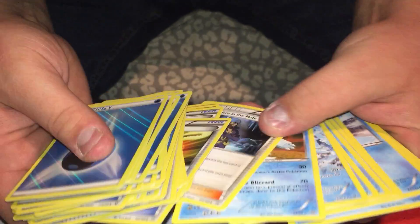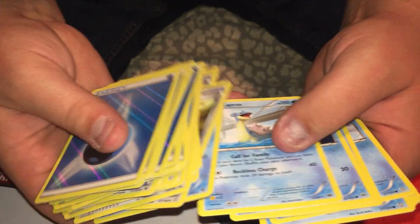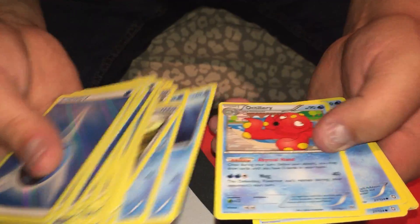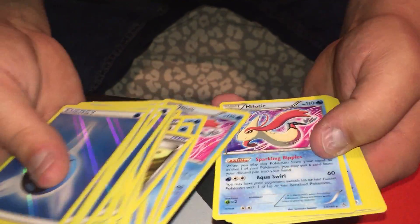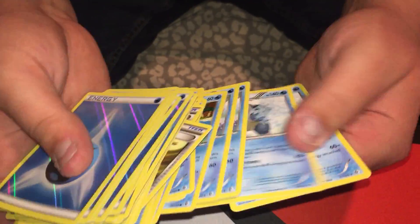Archie's Ace in the Hole. Regice, Articuno, Lapras, Primarina, Octillery. A lot of the same cards — it's a lot of the same cards. This is definitely a water battle deck.